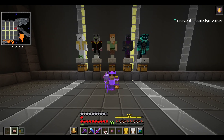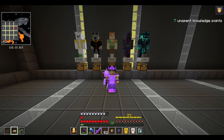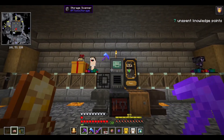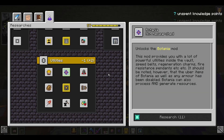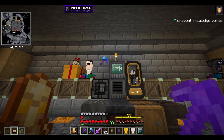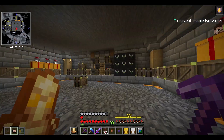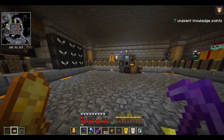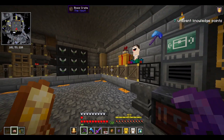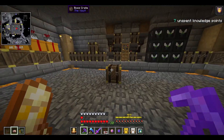Hey, what's up guys, welcome back to episode 24 of our Volt Hunters let's play. The plan for today's episode is running a couple of volts so we can try and unlock Botania. I'm just going to run volts until I unlock it. I've got the next couple days off, so I won't add every single vault - just the more interesting ones like guild runs.